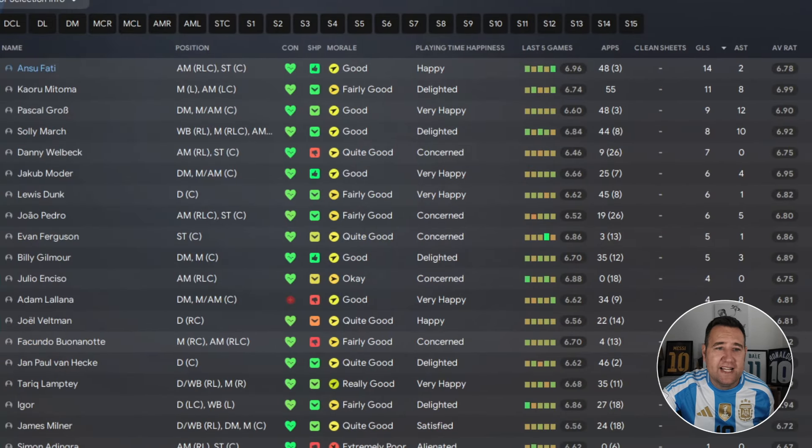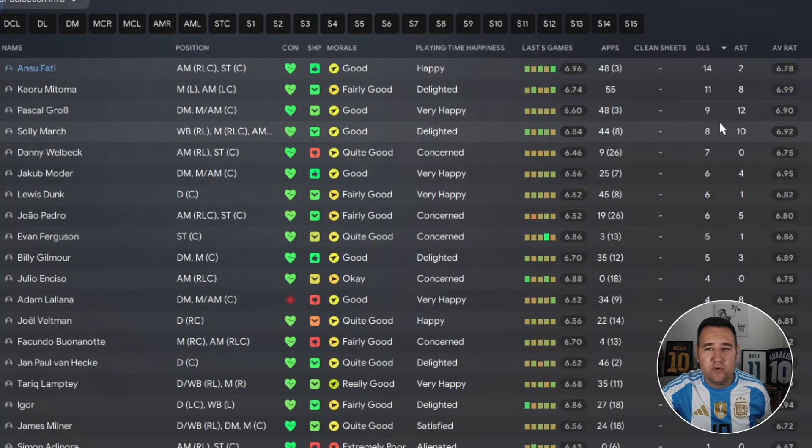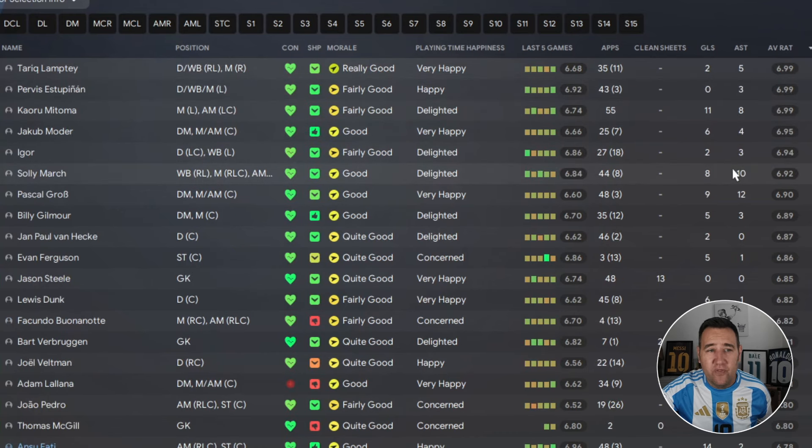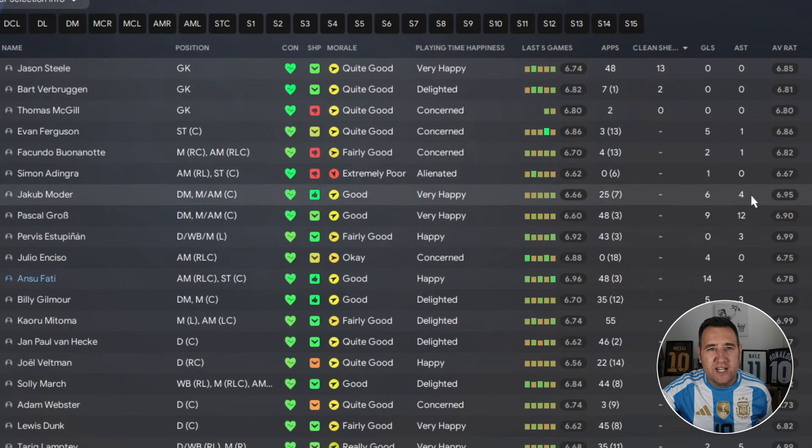Brighton player stats: Adingra is top scorer with 14 goals, Mitoma having a good season with 11. Gross leads assists with 12, March with 10. Best performer is Lamptey with a 6.99 average rating — no one in green, which is a bit disappointing, but eighth place is still a good finish for Brighton. Clean sheets: 15.